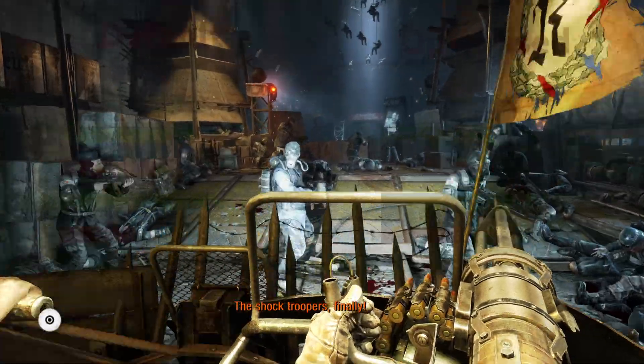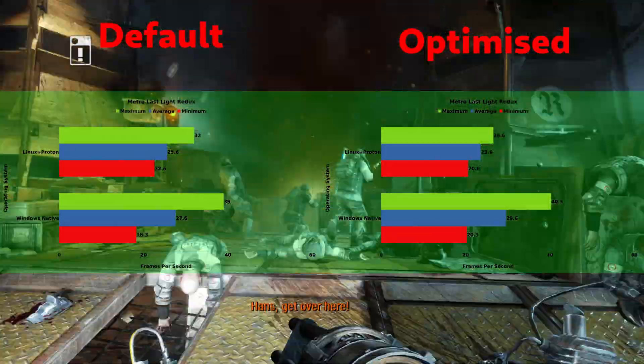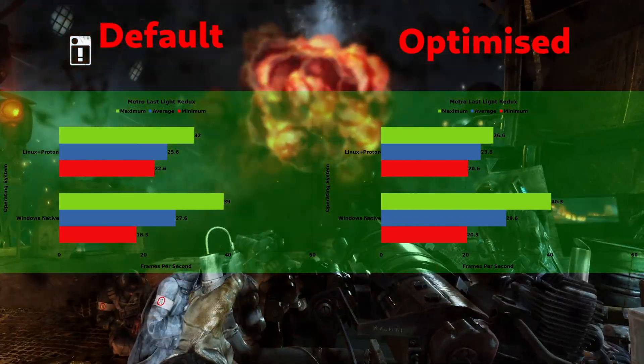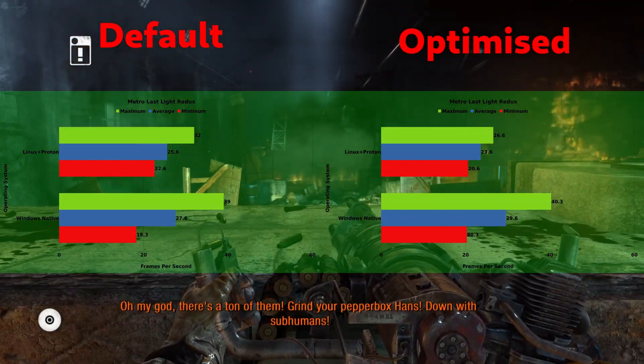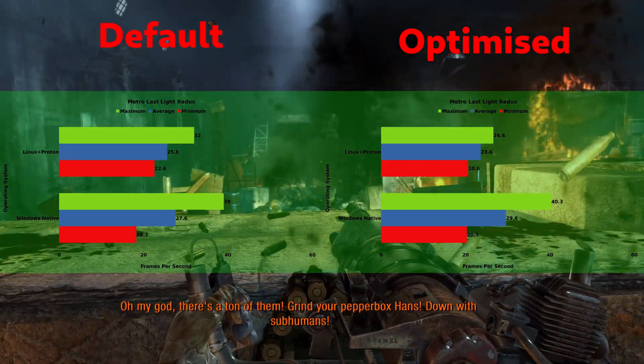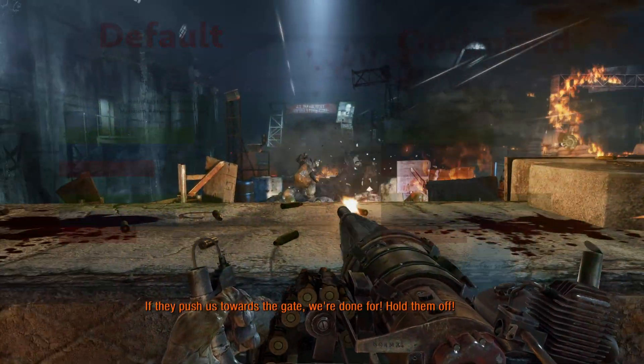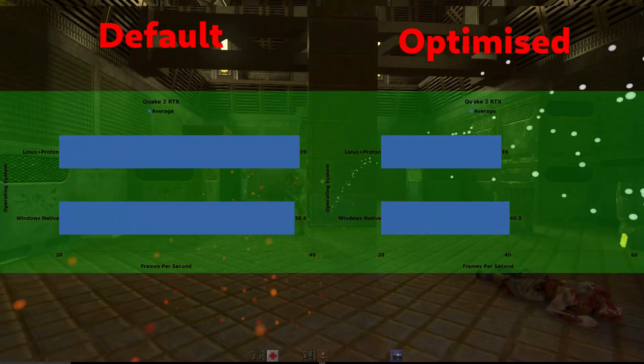In Metro, Windows ekes out a win. I cranked the settings on every game so that any weaknesses in Proton would show up more easily. There is a little bit of performance loss but honestly it's not that much.